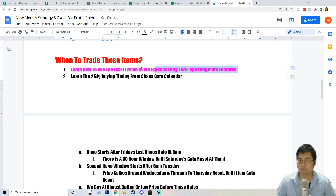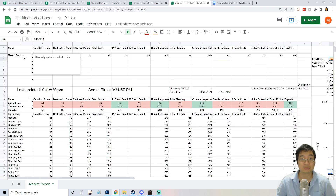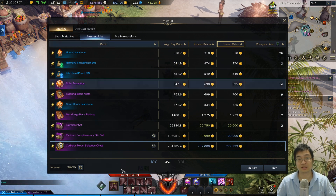The biggest question is when to trade those items — and that's where we come to the Excel. I'll show you the raw data, how to enter it, and how to get those amazing graphs to predict the timing of your items. The cells you'll be asked to fill will be bolded and turned red, so you know which values you can change. You want to have an interest list of items you're interested in trading.